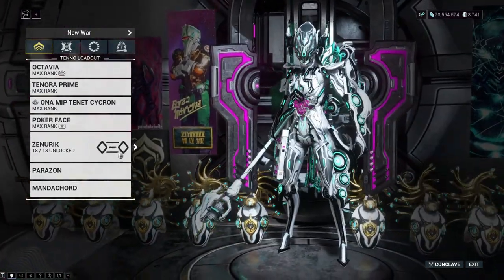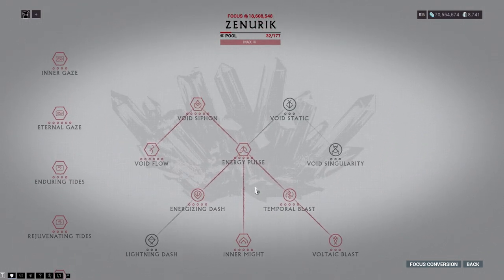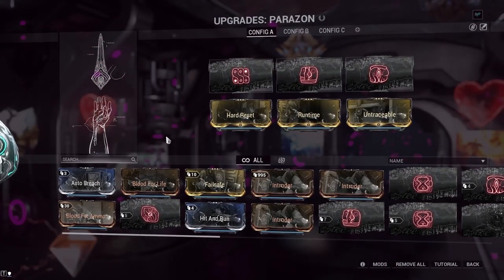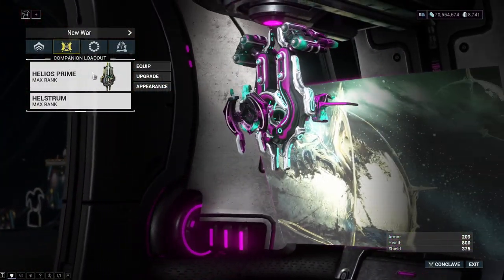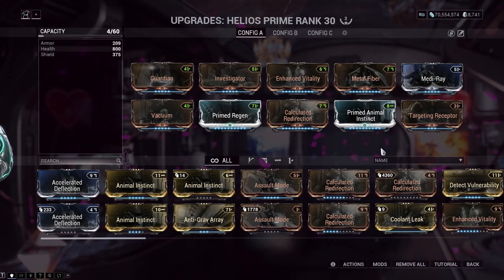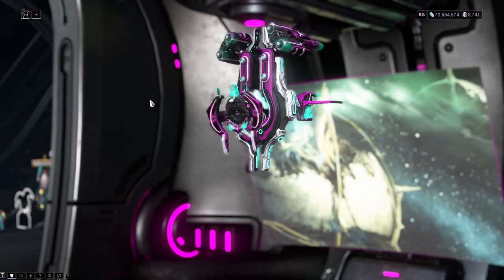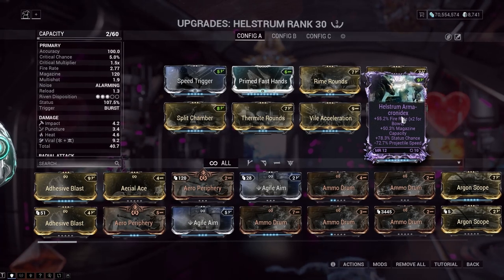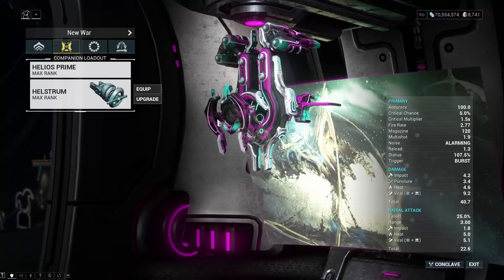Moving on — Zenurik, or Zenurik, whatever. That's my focus goal, big surprise. Maxed out except for a few that I don't need; they cost extra energy. I doubt Parazon mods are gonna matter, but I'll show the three I like. For companion, I don't think there's any choice here for a brand new quest — you bring Helios and you scan everything. Basic utility and survivability build. My current favorite sentinel weapon is the Helstrum; it's there to run interference with status and fire rate.